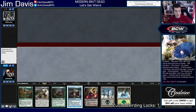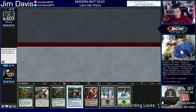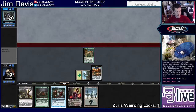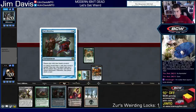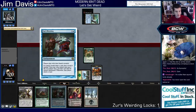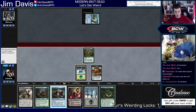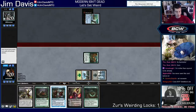Next turn we can go Vessel, crack it — discarded another Thassa's Oracle. Liliana is going to ultimate too, so it's kind of cool. Having this Swamp is actually annoying — we're an extra mana away from casting Uro. City of Brass. We drew our land which is good — probably just Weirding right now right? The problem is if I Weirding right now they just have the Inverter. We just can't beat Inverter anyway right? What are we going to do — we can't lock anything, we can't mill them, we can't stop it.